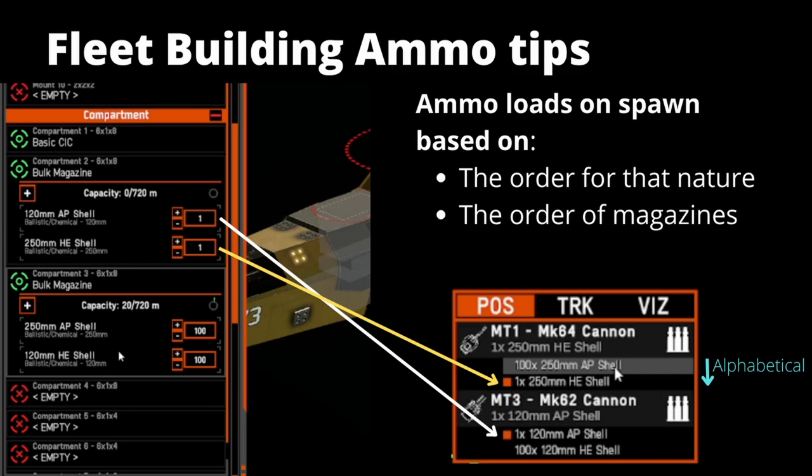A few fleet building ammo tips: if you want to set a particular ammo type upon spawn so you don't have to immediately swap all your guns to a different ammo nature, you can do this by stacking that ammo type first in the magazines. Here, to load 120mm AP first, I place the 120mm AP shells first in the first magazine. Following the white line to the Mark 62 cannon, the orange square indicates that's the ammunition loaded after deployment. I've done the same with 250mm HE — follow the yellow line to see the orange square. This applies regardless of how much ammunition is placed in the first magazine; additional magazines add to the overall total without affecting load priority.